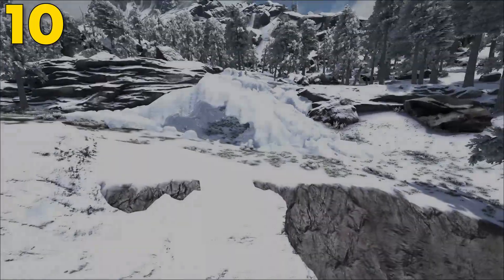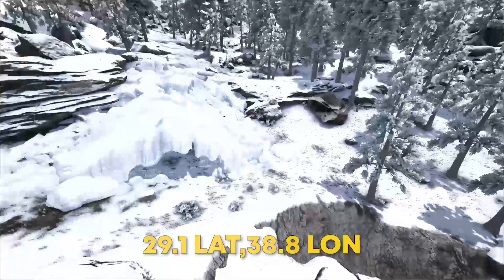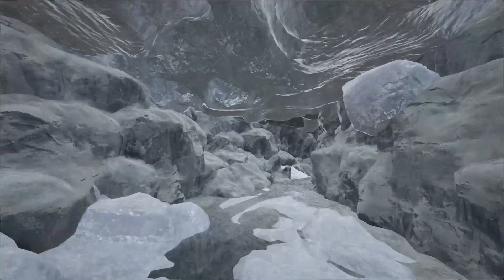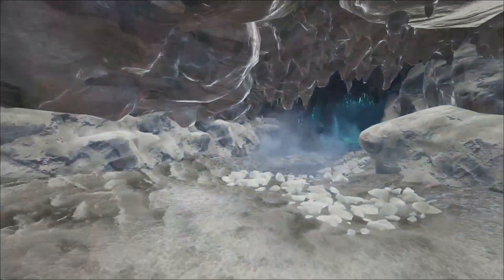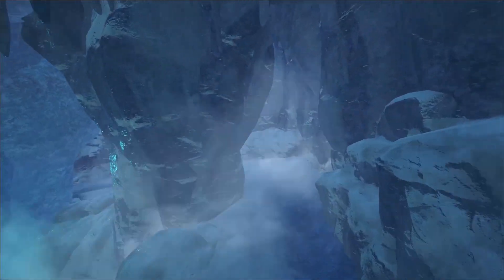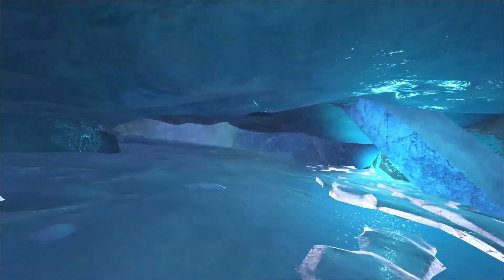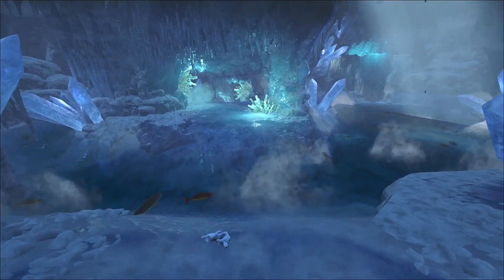Coming at number 10, this is Ice Cave. This can be found at 29.1 latitude and 38.8 longitude on The Island. Just so you know, these are not ranked — they're all basically compiled into one, so don't worry about skipping ahead. I would rate this cave a 7 out of 10 because of the layout of it. The worst thing is the entrance — that is the biggest thing that throws everything off.